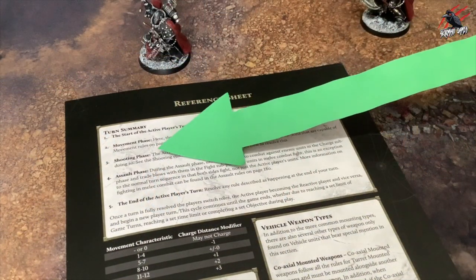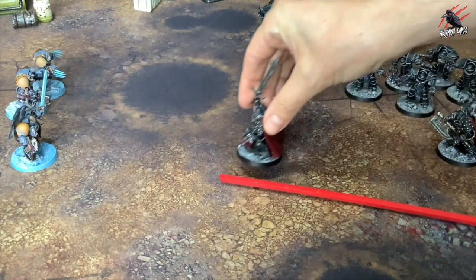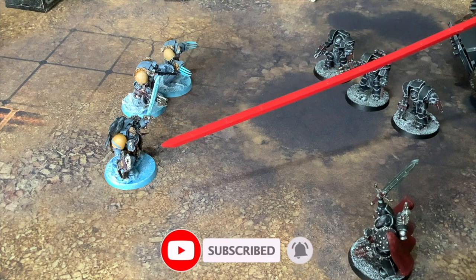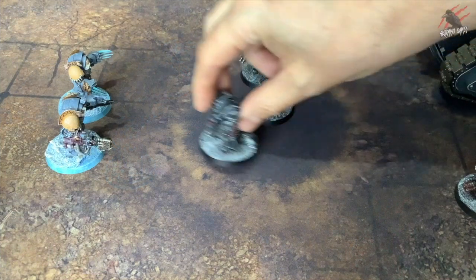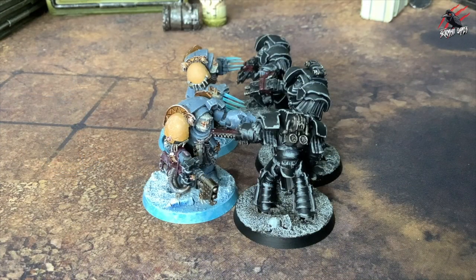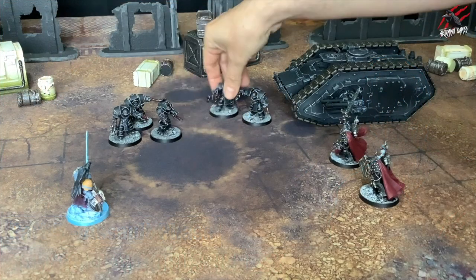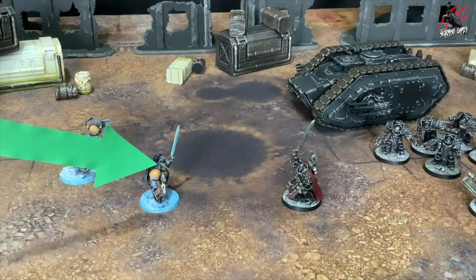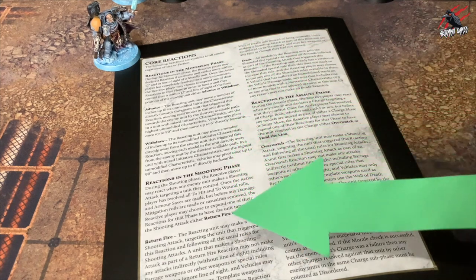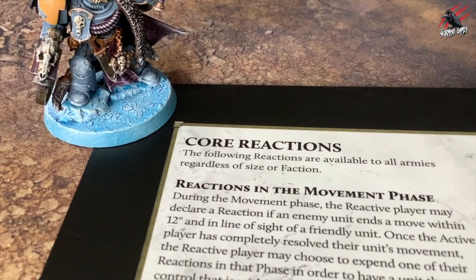There are three main phases of an active player's turn: movement, shooting and assault. During the movement phase the active player moves any of their units that are capable of doing so. In the shooting phase the active player may make shooting attacks. In the assault phase, units may move into combat in the charge sub-phase and trade blows in the fight sub-phase. When the active player works through each of the three main phases, the reactive player may make reactions — responses to the active player's actions that give that player a chance to counter their strategies.